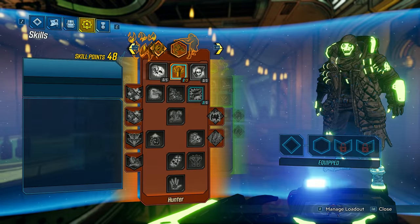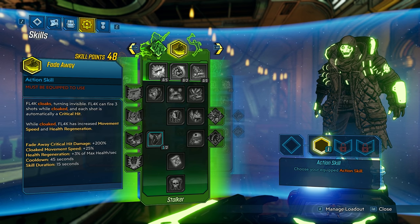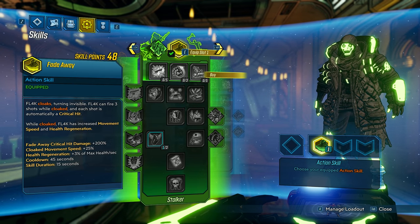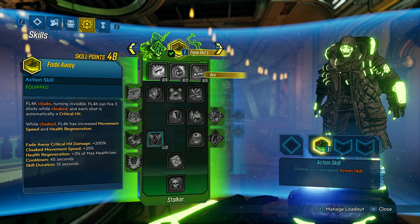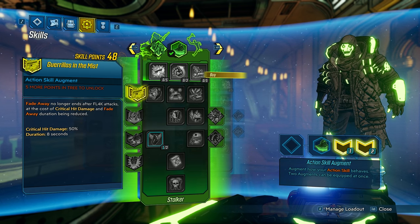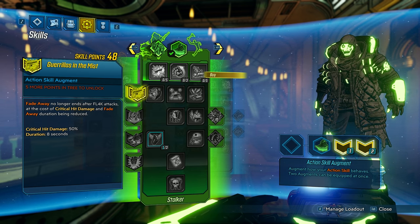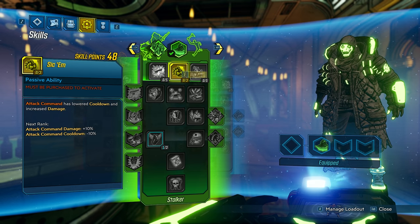I respecced here so I can show you the process. We're gonna start with the Stalker tree. We get Fade Away, which is a really good skill - when you use the skill you go invisible and every shot you hit is a crit hit. You can only fire three shots while cloaked though. There's actually a skill augment down here that you have to spec five points for - it gives eight seconds duration which you can increase. You lose some critical hit damage but it's definitely worth it. So to get that we have to spec five points. I would not spec Sic 'Em because it doesn't really give us anything for this build.